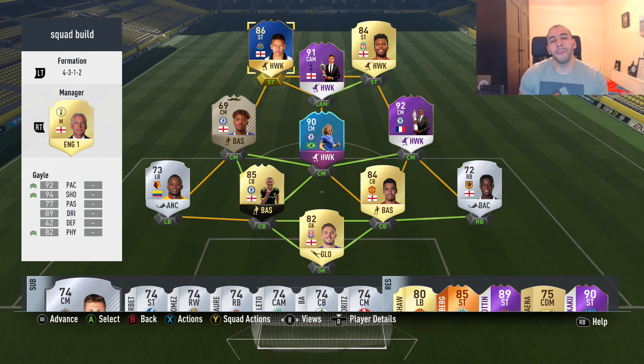What's up guys, welcome back to another video. Today we are trying out this Gale card who looks absolutely crazy — 92 pace, 94 shooting with 77 passing, 89 dribbling and 82 physical. Now this guy is only 86 rated but he looks a lot better than most consistent 87 rated cards. So what is EA doing with the overall rating? It just doesn't make sense.